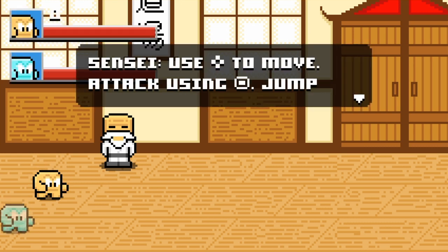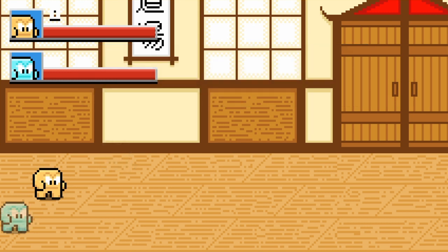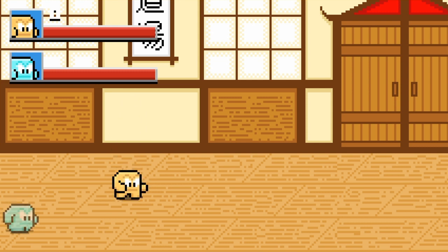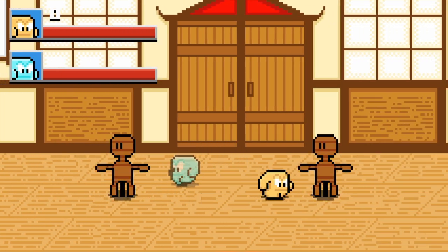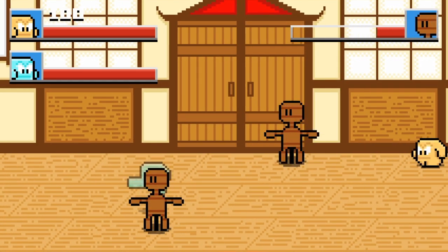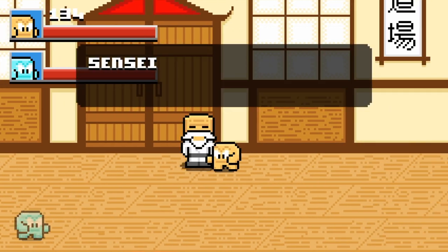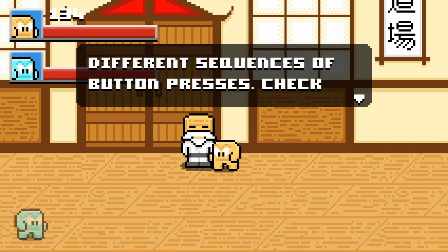Use the D-pad to move, attack using Square, jump with X. 'Show me what you can do.' I've already forgotten the controls — he told me D-pad and Square is attack and jump. You're over there in the corner, you probably couldn't see yourself. Why am I like a ghost? Oh my dummy's dead! Oh dang, die — I thought I said die-dash but I don't know how I did that.